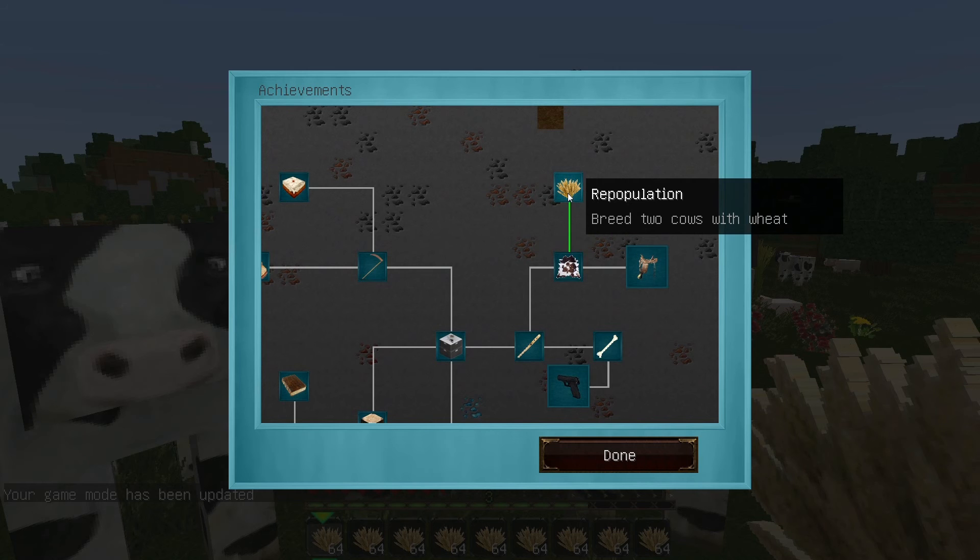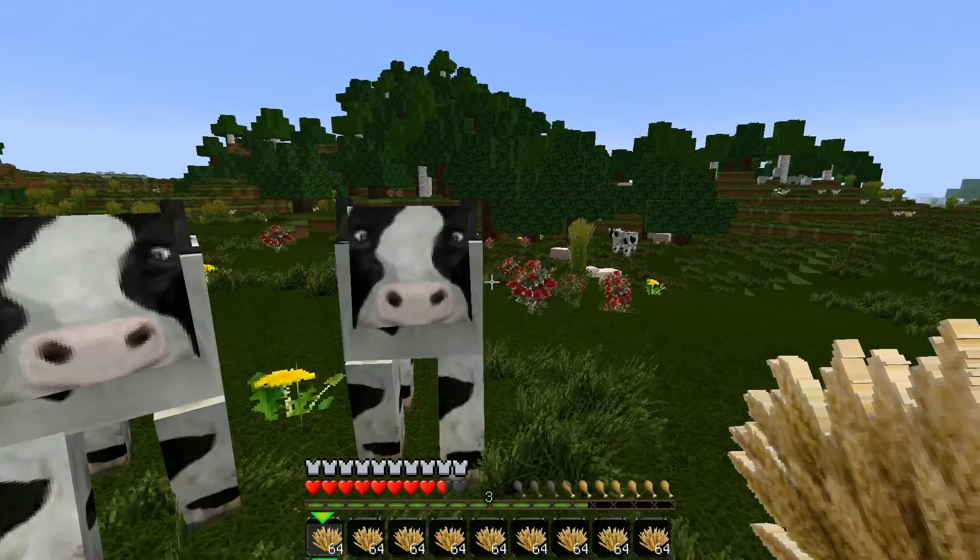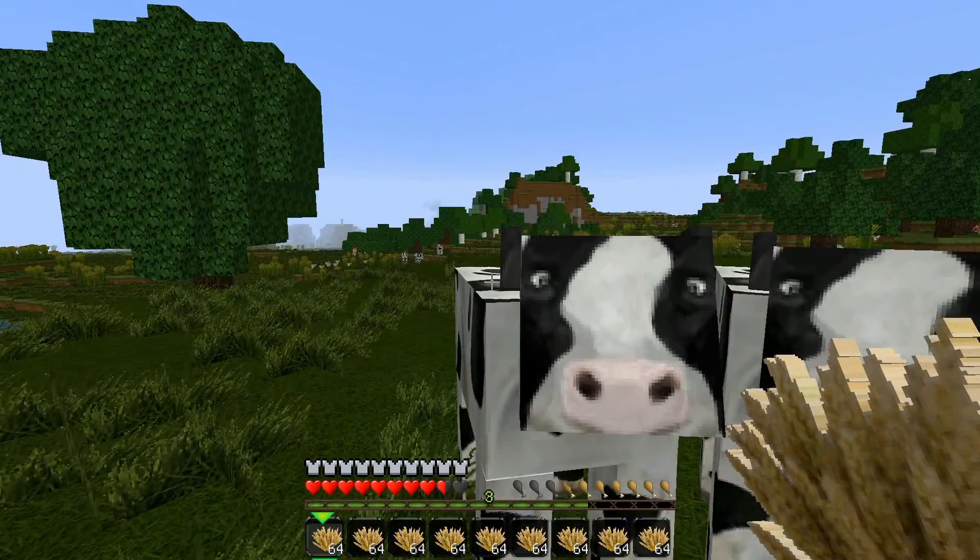With this achievement, all we need to do is breed two cows with wheat. As you can see in the bar across the bottom there, I've prepared myself — I've got a lot of wheat ready to feed the cows, and I've also located four or five cows, and there's a few more in the distance there.